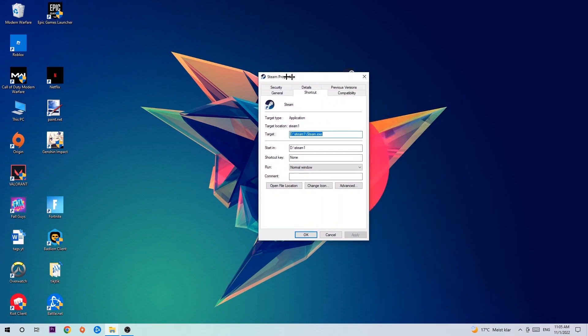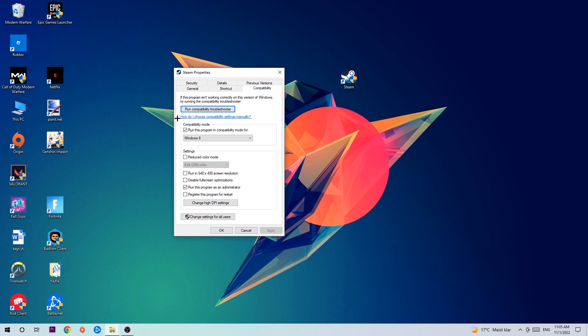Click on Compatibility and simply copy these settings. Enable 'Run this program in compatibility mode for' and select Windows 8. Enable 'Disable full-screen optimizations' as well as 'Run this program as an administrator'. Then hit Apply and OK.